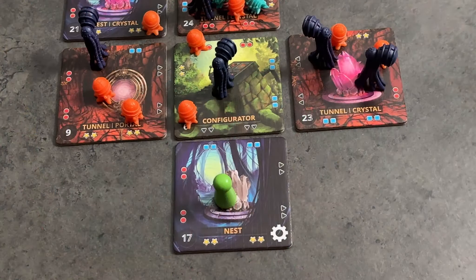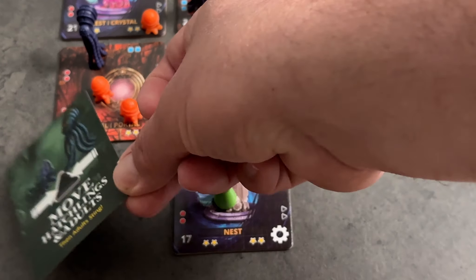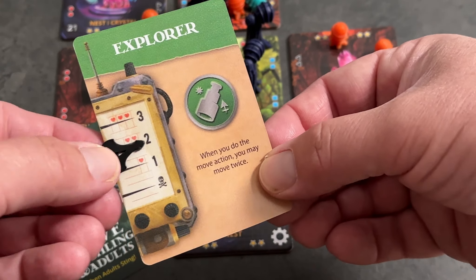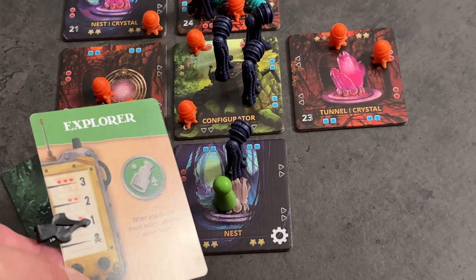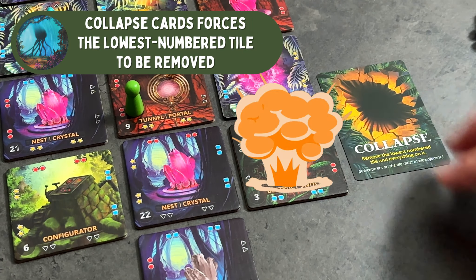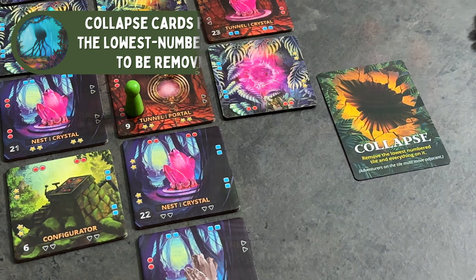Whenever a card calls for the adult aliens to move, they will look for an adventurer to sting. If an adventurer pawn is on the same tile an adult is moving to, they will be stung and lose one point of health. If any adventurer loses their last health point, they are poisoned and the game is immediately lost. In addition to those alien actions, we will see the very ground beneath us collapse, as well as seeing the threat level regularly increase. The way these cards can bounce off of each other can create some tricky situations, so our adventurers will want to be on their toes and collaborating and communicating at all times.